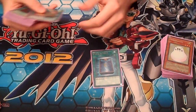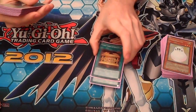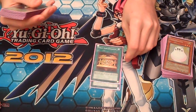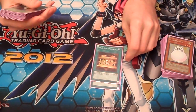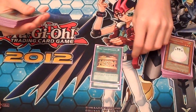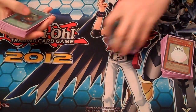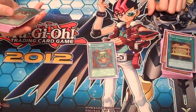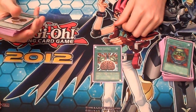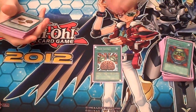Book of Moon, we already discussed. Gold Sarcophagus — I wish it had the anime effect. In the anime, you picked one card in your deck, removed it from play kept it hidden, and when your opponent activated that card you revealed it and negated the effect. Yugi did this with Monster Reborn in the Yugi versus Yami Yugi match in the final episodes — it was awesome. Pot of Greed — Yugi used this. Brain Control — there are good memories with Yugi using this card, not us.